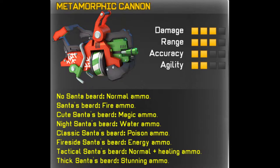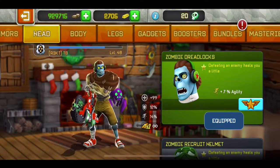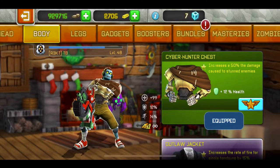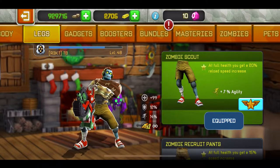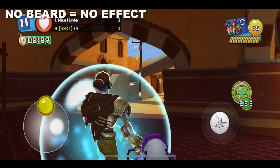Those two last ones I don't have, but they're not that broken. The best one people are saying is the classic Santa beard which is the poison ammo. To test it, for the head with no beard I'm gonna use the zombie dreadlocks, which doesn't affect it at all — it just heals you when you defeat an enemy. For chest I'm using the cyber chest which increases damage by 50% — it's glitched but it does work. I'm also using the zombie scout pants which at full health give a 20% reload speed increase, because the reload is really bad with this weapon.